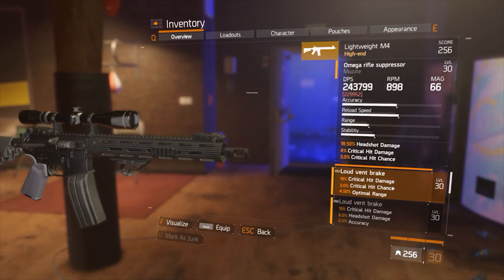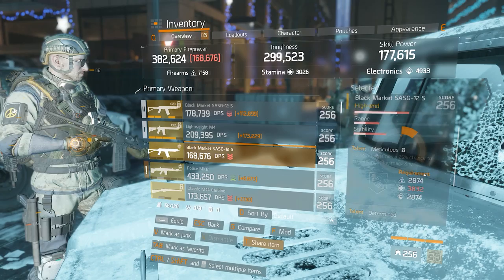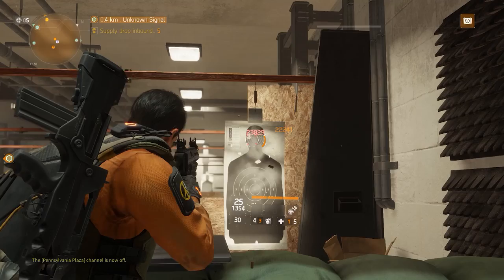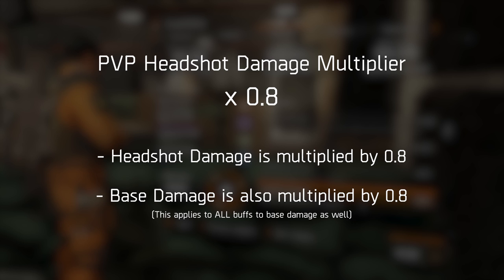However, there are some things going on with headshots in PvP where the math just doesn't add up. For those that don't know, The Division has a special multiplier for headshot damage in PvP — it's currently set to 0.8. So if you have 100% headshot damage on your weapon, the game acts as if you only have 80%. Given just how much headshot damage we can get in The Division, this isn't necessarily a bad feature — it allows high headshot damage rolls for PvE purposes while not making it completely overpowered in PvP.